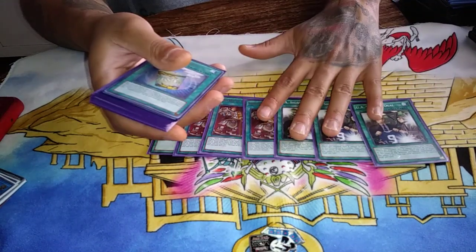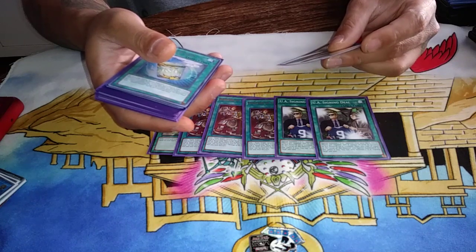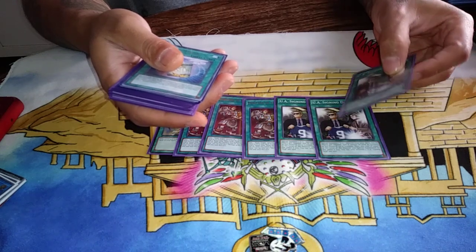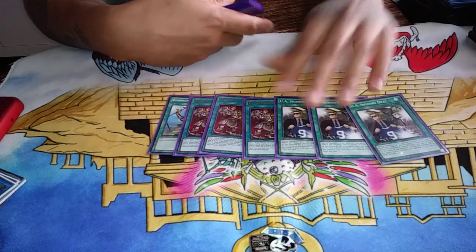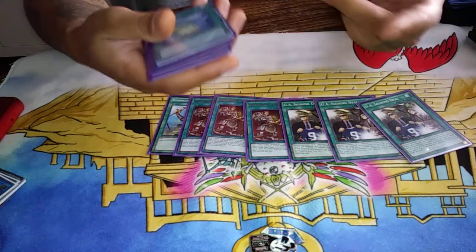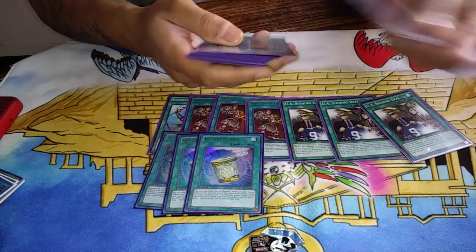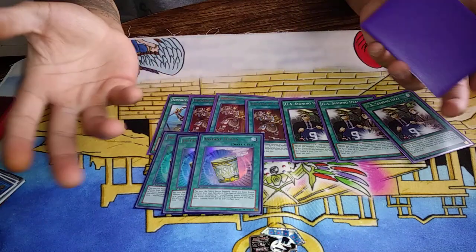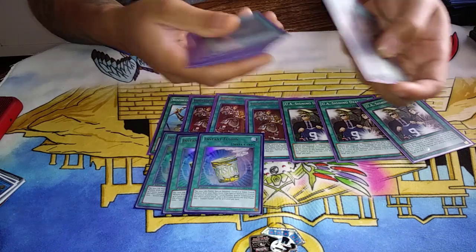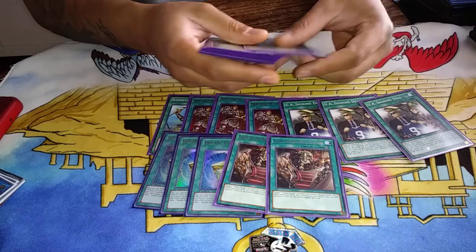The monster you summon off UA Signing Deal can't be used as Synchro or XYZ material, so the purpose of Signing Deal is not to make a Rank 4 but to turbo out Isolde — get two warriors on the field and make her. We also have three Instant Fusions, which does the same thing but is also really good going second because it can force out interruptions to occur prematurely.